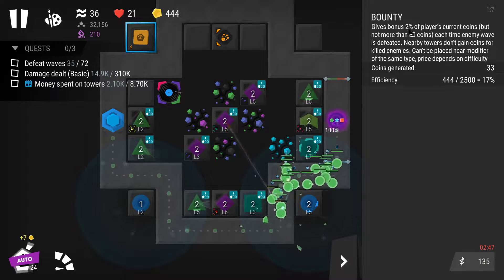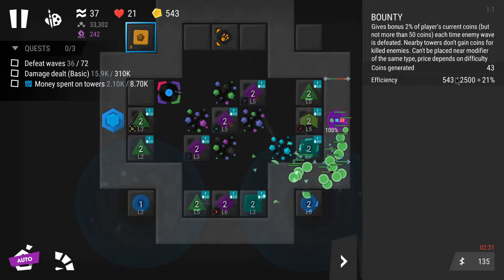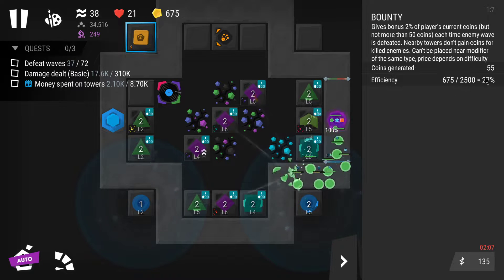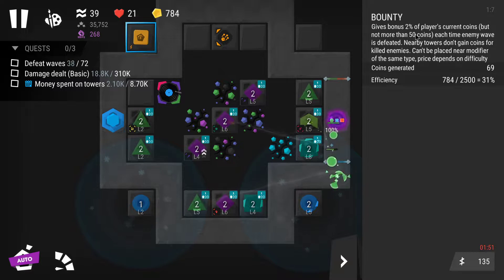I can earn a maximum of 50 coins here. The efficiency is at 2500, so once I reach 2500 coins that means my bounty is generating at 100% efficiency — so that's 50 coins per round.